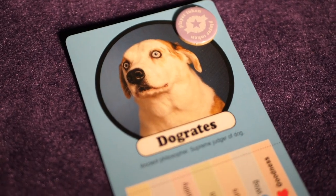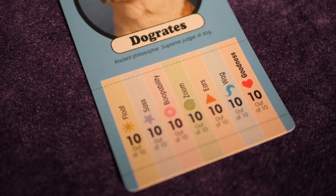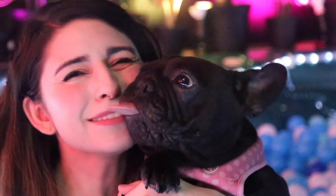Next we move on to the path of goodness phase, but first an important note: unless a card specifically states otherwise, no dog's ratings can ever be reduced below 10, because they're all good dogs. Yes they are. They're all good dogs.